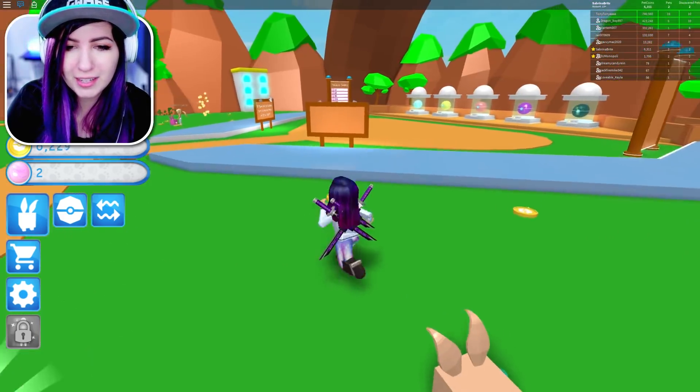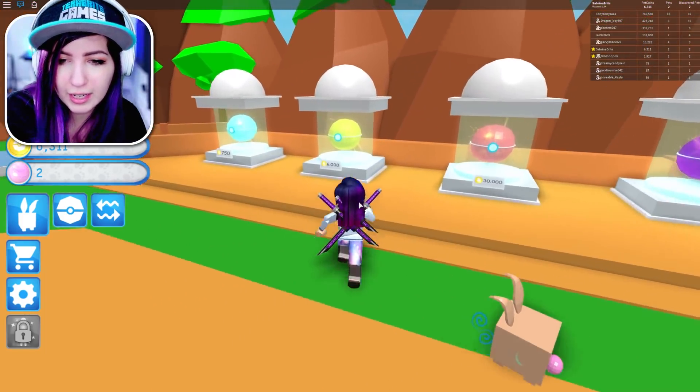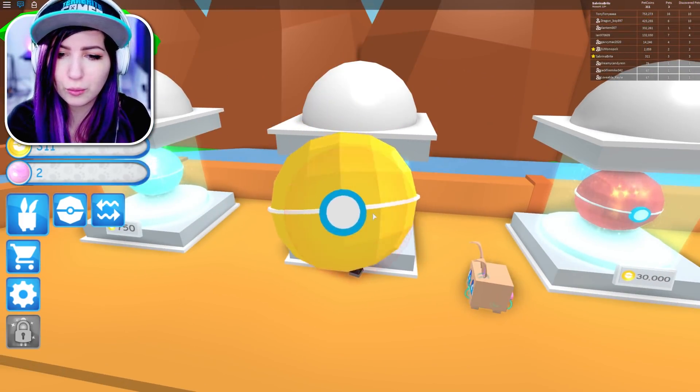I'm already almost to 6,000 — I'm gonna be able to get the second pet egg. That should help me get coins a lot faster. It's kind of fun. I know, it's relaxing. It's a simulator — a new take on simulators. I kind of like it, I like that you can search the bushes. Once this breaks, we have enough. I'm going over here and getting this one — what will we get added to our team?